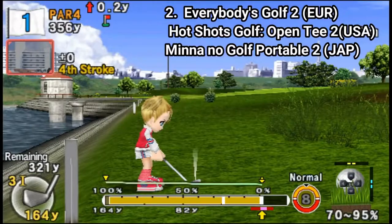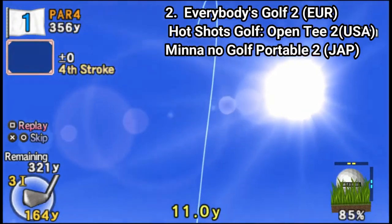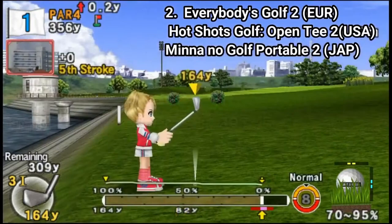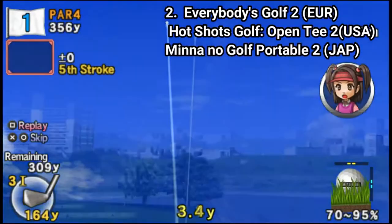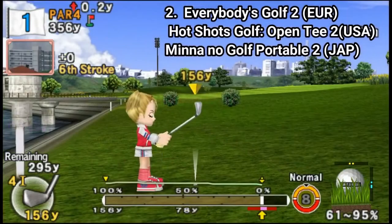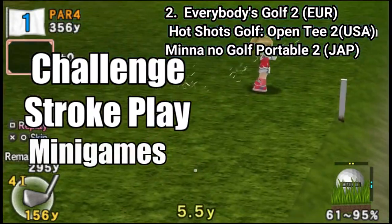As for differences between Hotshots Golf 1 and 2 in content, Hotshots Golf 2 has the same great gameplay but has more content. In this one, you get 24 characters, 12 courses, and more than 300 character customization options. And in Hotshots 2, as game modes, you get a challenge mode, a stroke play option, mini games, and training.